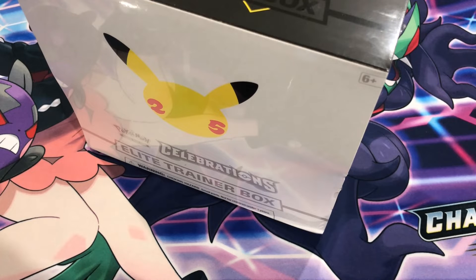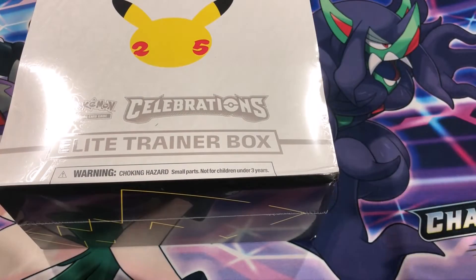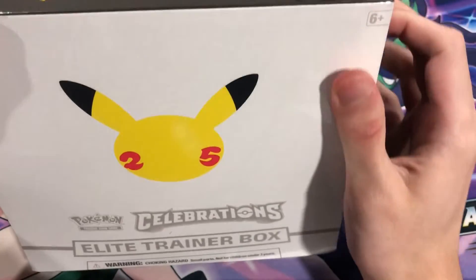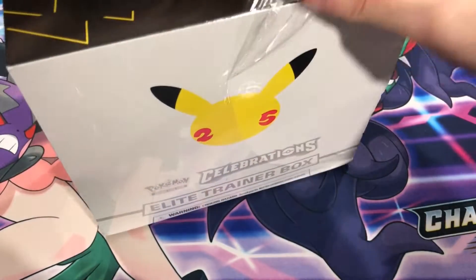We're still on the hunt for a lot of really awesome cards Celebrations has to offer. We still need the Gold Star Umbreon, which we really really want. We need Charizard, Magikarp, a lot of the big hitters, but also some others like Zekrom, Xerneas, Mewtwo. So really excited to get into this. Please subscribe to the channel and check it out for lots of videos. Without further ado, let's get into it!